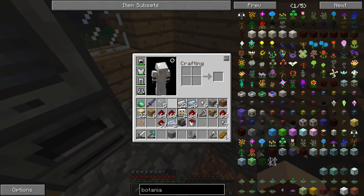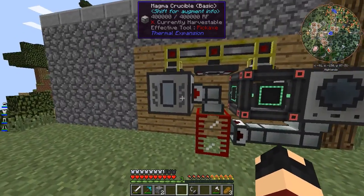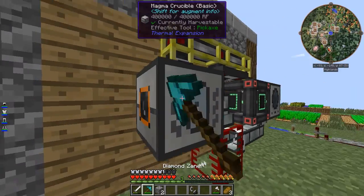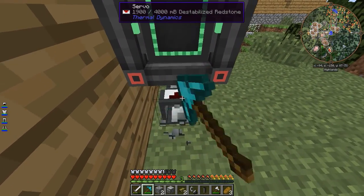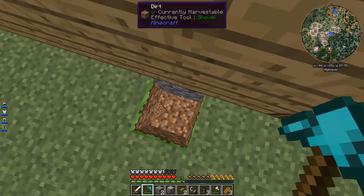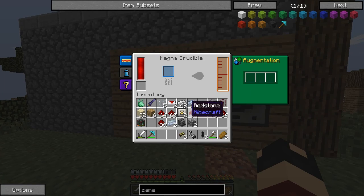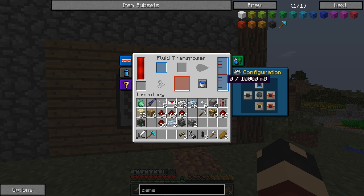Let's get into what I actually did off-camera. Before I left off — after I realized my audio was really, really bad — I had this machine going: a magma crucible going into a hardened fluid duct, into a tank, into fluid ducts, into the fluid transposer with an energy cube feeding power through pipes. Then I realized this whole entire setup didn't work and I was really confused and frustrated as to why the fluid transposer wasn't getting any of the redstone we were making.